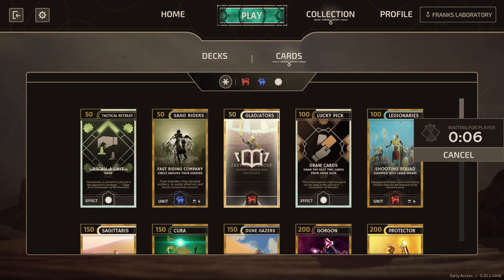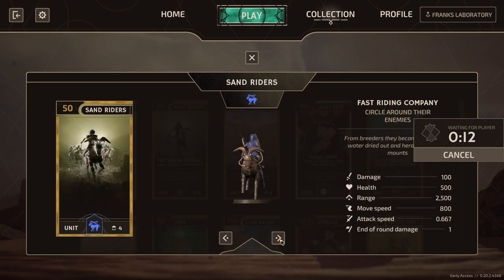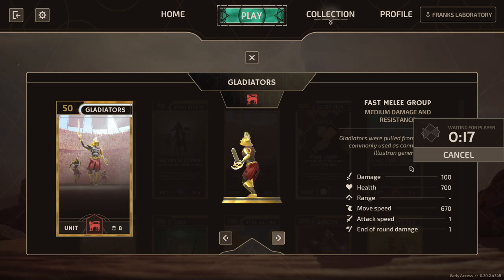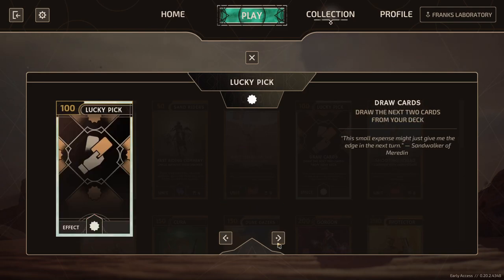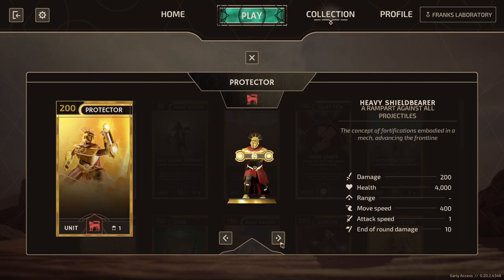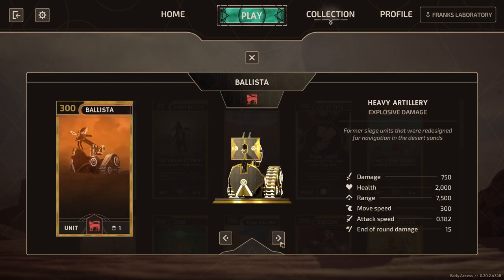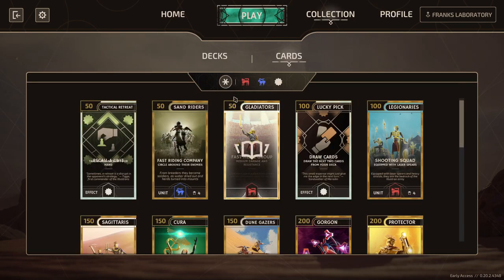From what I was able to tell, there are four units and possibly utility cards going to be added to both the Illustrian and Adari sides. Right now you have the Adaris, which are the red cards, and the Illustrians, which are the blue cards. The Adaris are kind of like gladiatorial Rome, and the Illustrians are like the Persian Empire. Basically everybody's battling for water on this desert planet, so you take control of one of these factions and battle it out in PvP or missions.